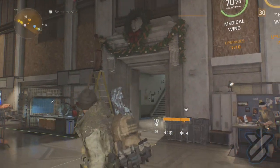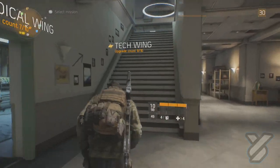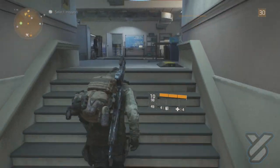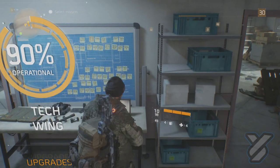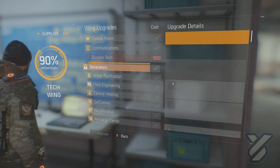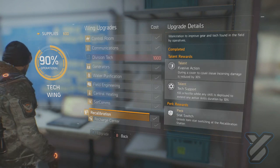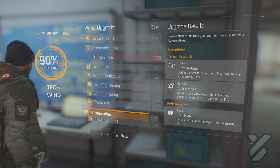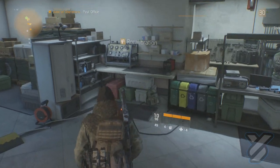We're going to show you how to upgrade your armor and chest. For this you need to have the Tech Wing unlocked. We'll run up here and go to the laptop in the Tech Wing — yes, a standard Dell laptop. You need to have Recalibration checked off, and that will allow you to do a stat switch over at this little table right here beside the generator.